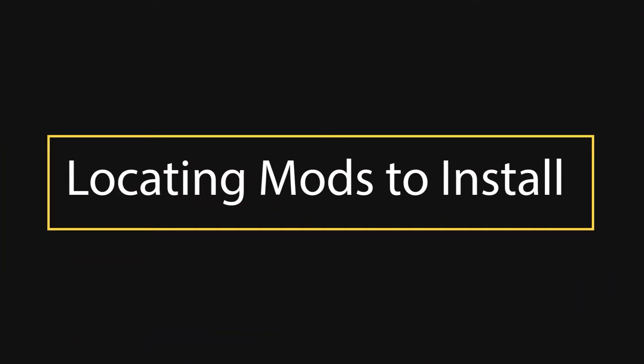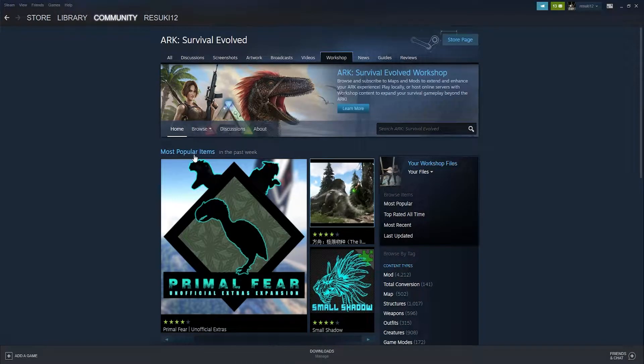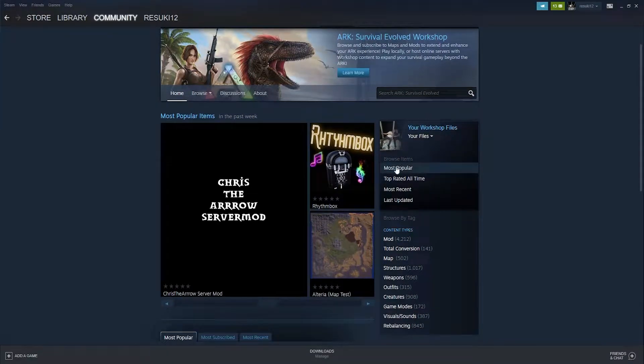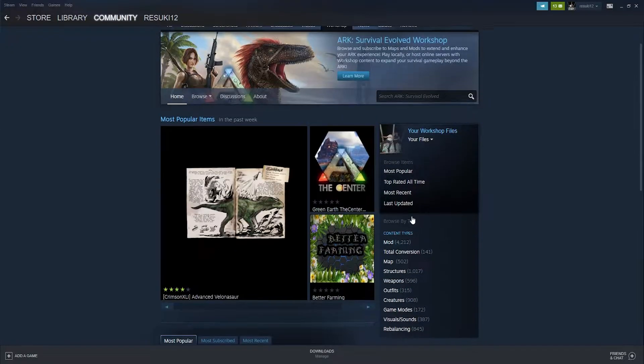Locating mods to install. To find mods, the easiest way is to head into ARK Survival Evolved in Steam and locate the Workshop section. When that loads up, you'll be able to see a variety of different options for finding mods that you may want. For example, if you know what mods specifically you're looking for, you can use the Search tab, or you can use Most Popular, or even different types of add-ons that are available.